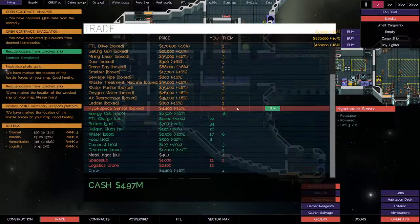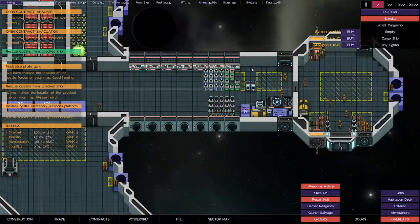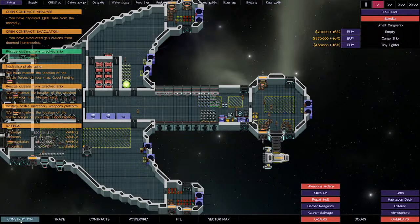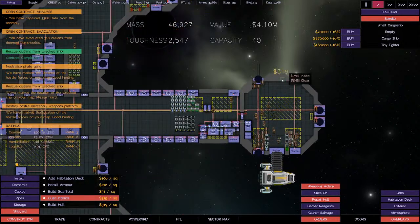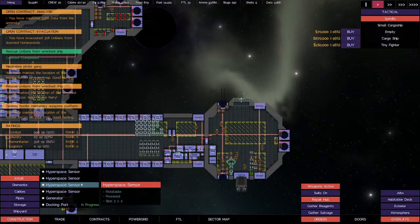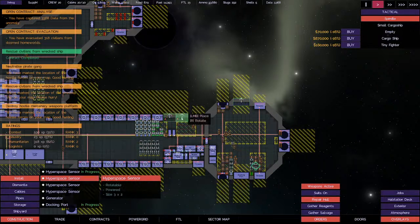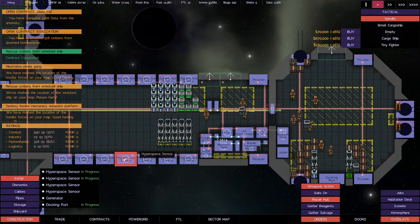Does it have hyperspace sensors? They do — six, one, two, three, four. I think I have enough room to install. Two more up here. Oh, the docking port — almost forgot that construction. Shipyard, interior — we need four squares right here. That'll match the side of the ship, that'll be cool. That'll make things easier for rescues. All these sensors are slightly damaged — there's no way to repair these right now. The only way you can repair them is by dismantling them, then reinstalling them — then they show repaired.